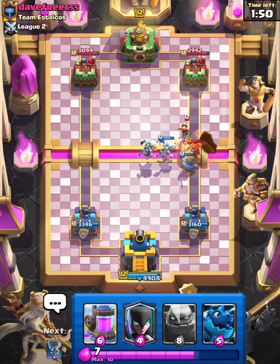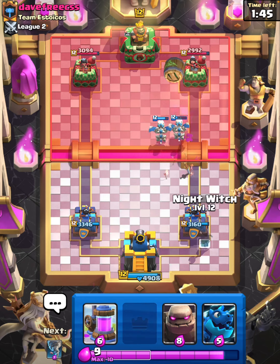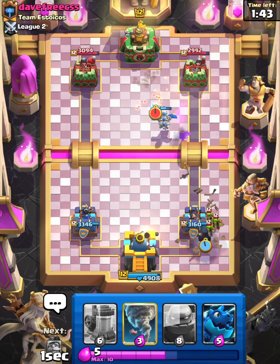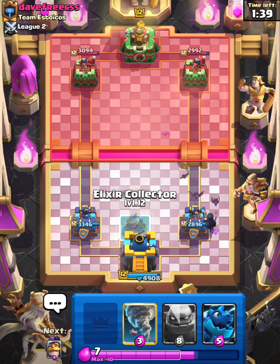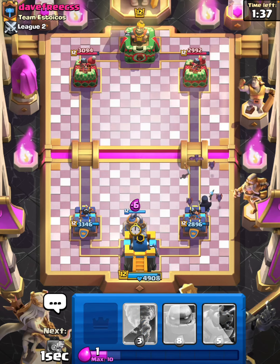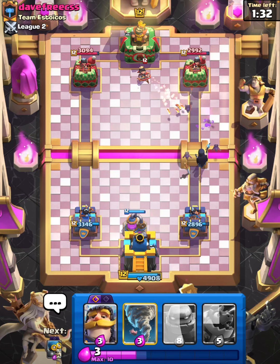We can probably get away with a pump now. We have to Night Witch first — all right, we will pump now. Get the collector down and he's gonna have to play something for that. He plays a Princess and we don't really have a counter, so it's not great for us.